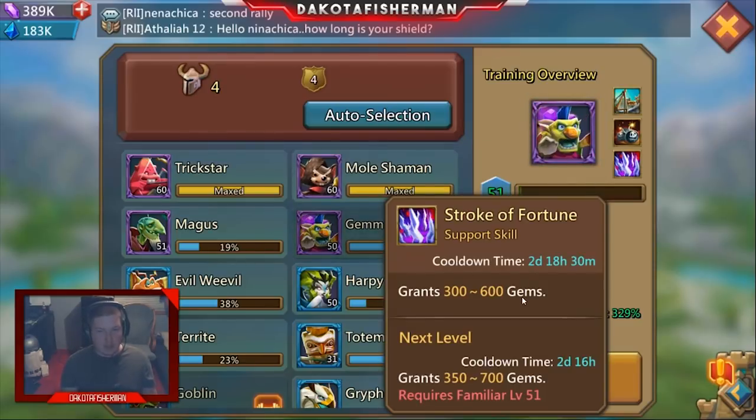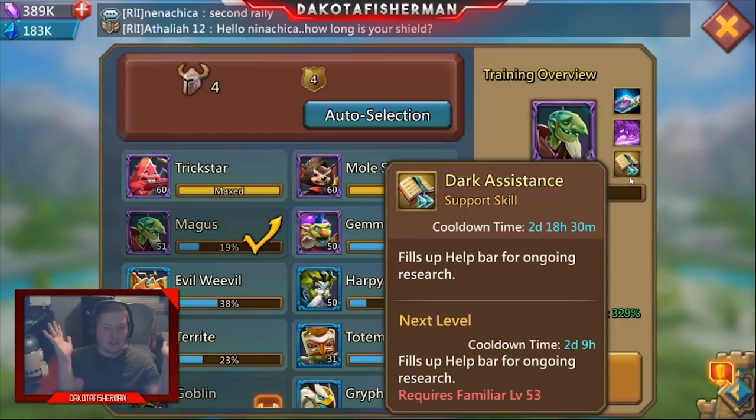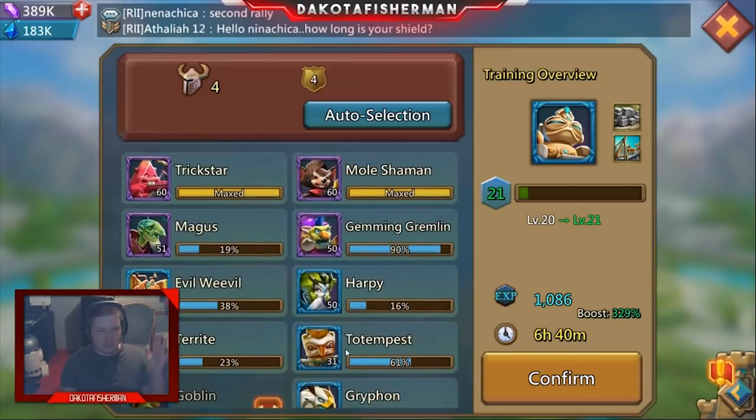Gem Gremlin — when you get his ability completely maxed out, you're talking about an extra 15,000 gems per month, which is a huge game changer in this game. And I can't leave out Magus — who can say no to a full help bar every couple of days? If you've ever had trouble filling your help bar because you don't have enough players, Magus plus Boulder essentially annihilates the need for helps. A couple of days and you're done — easy.